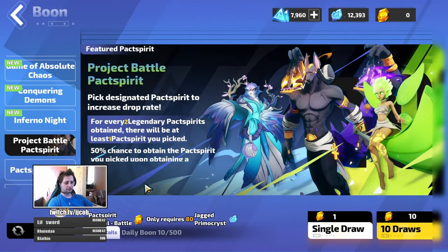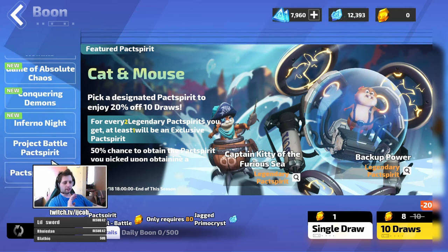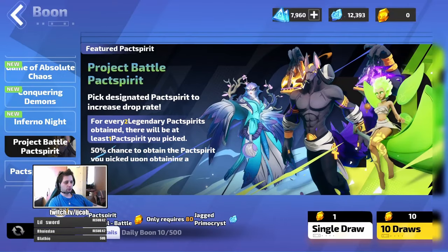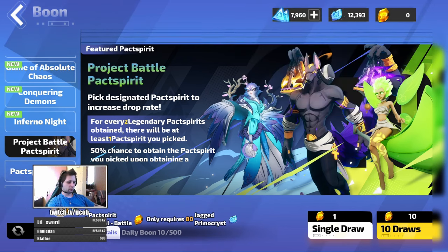In the Boons menu there will be a lot of options — some cost money, some don't. There will be one page that gives you a guaranteed legendary Pact Spirit after around 10 or 20 draws, and that one has a Pact Spirit on the picture. The items you're buying them with should cost jagged primocryst — just make sure you are buying them with jagged primocryst, which is the free currency you get from events and free battle pass leveling. You're getting jagged primocryst almost all the time in Torchlight Infinite, so you don't have to spend money on Pact Spirits.